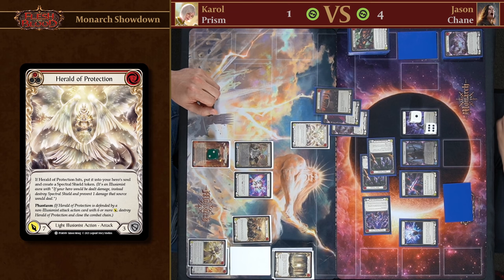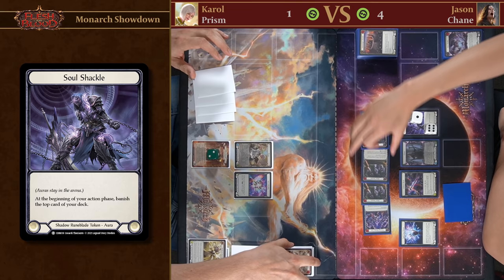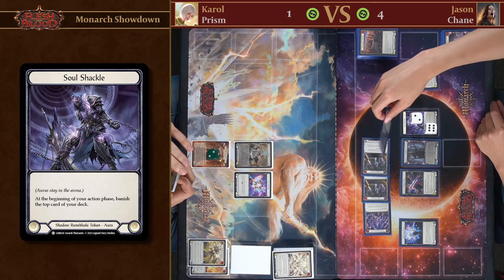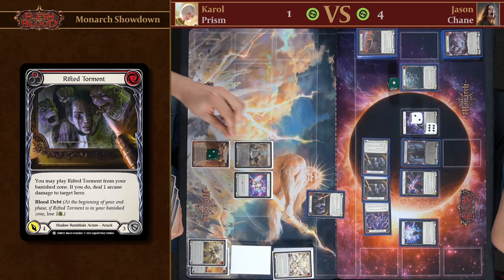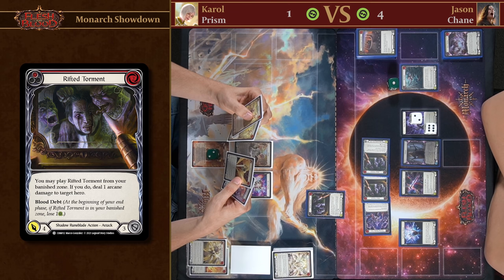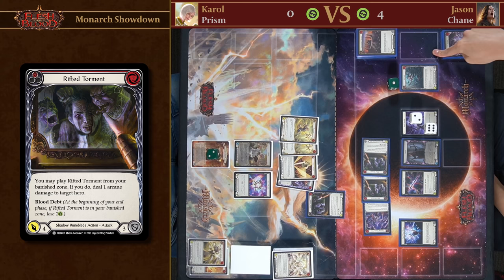I can just defend normally — defend for seven. My turn. We don't have any more cards to banish with Soul Shackle, but if you don't have any deck cards left you do not lose the game — it's fine. I make a Soul Shackle and attack with Rift to Torment with Go Again — dealing one arcane damage. Do you have a way to stop my arcane damage? I cannot stop it. A very close game.